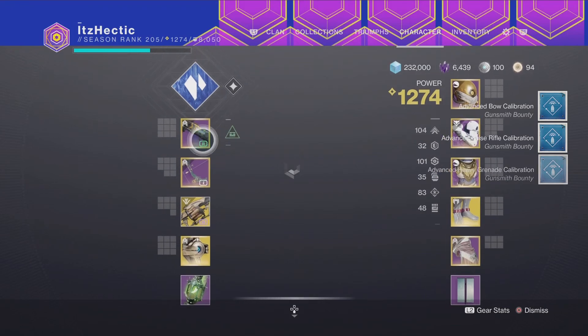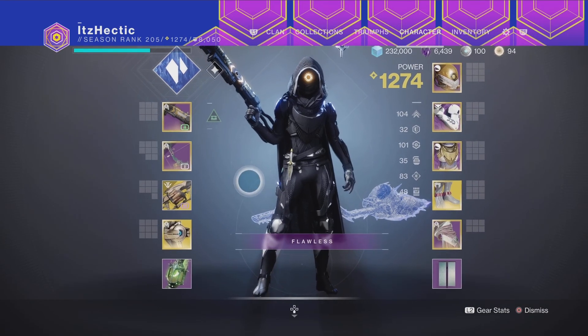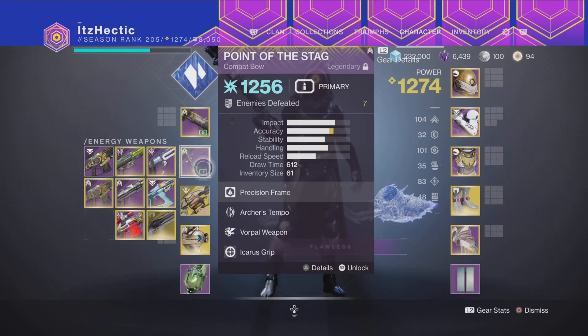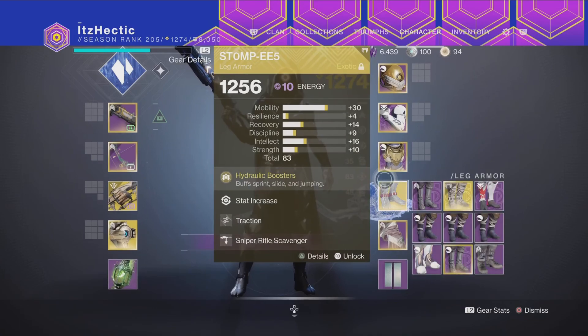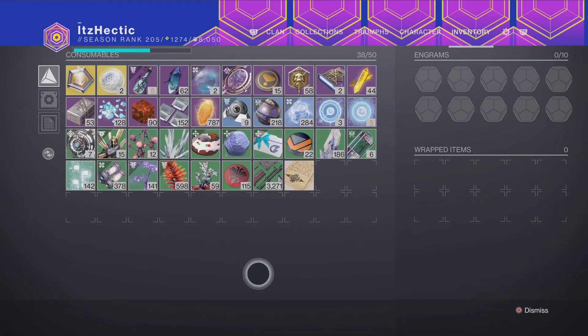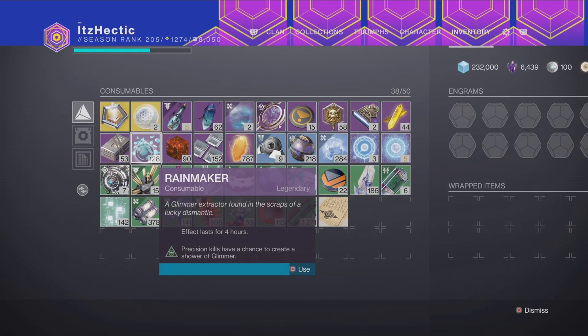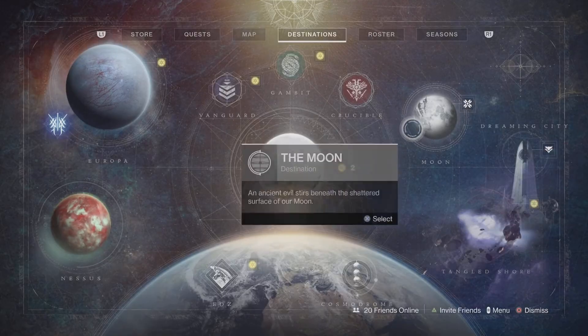Your first step is to choose something you're going to use. I'm using an Astral Horizon. You don't really need anything crazy — I'm going to be using Point of the Stag with Anarchy, and I'm going to be using Stasis with 10 recovery. I don't have anything crazy for mods, but there are two major buffs I would suggest popping here: the Rainmaker buff.